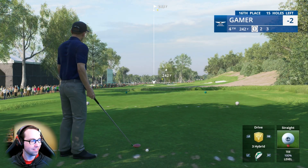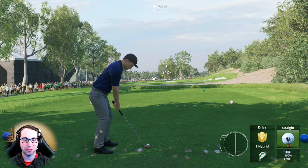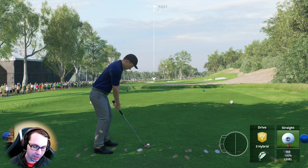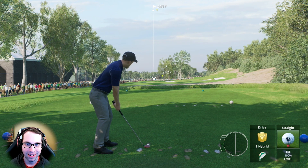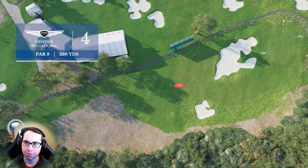You know, the clubs are all cosmetic in this game besides the specs, but when they look cool they make you play better. Two under through three. Next hole — 243 down the slope, probably about 25 feet or more. Caddy book shows 224 to the front of the green, 251 to the back.